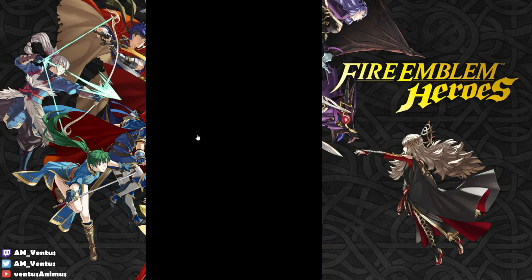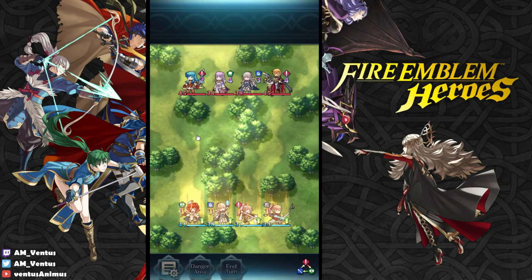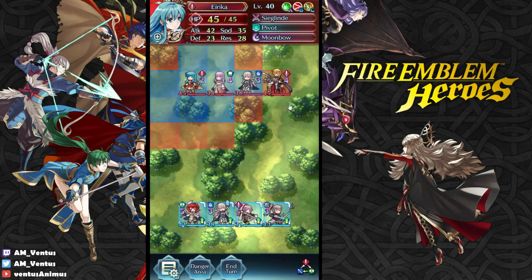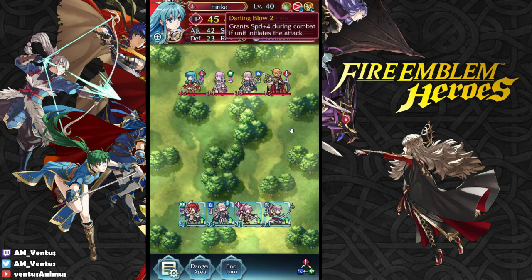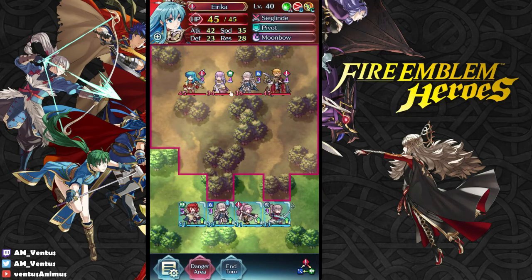Erika. Erika is the buff master. 49 speed. So she actually doubles everyone except for Anna, and Anna's the only one that doesn't want to touch her.